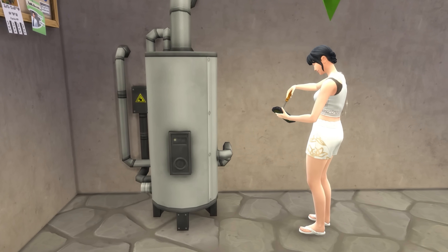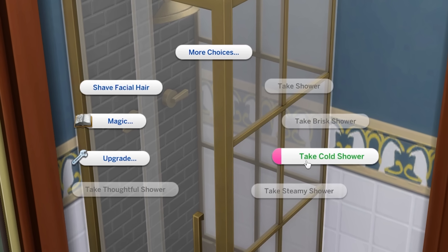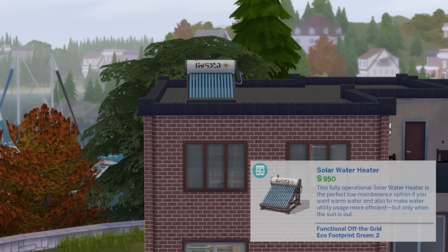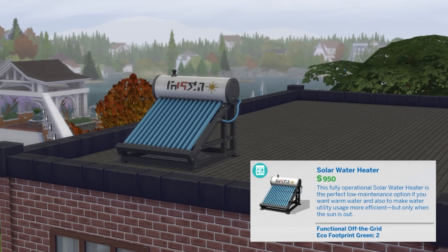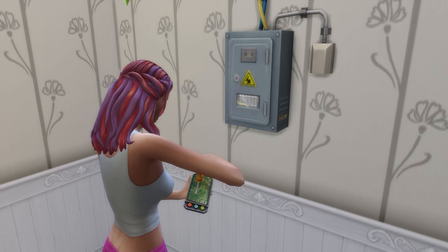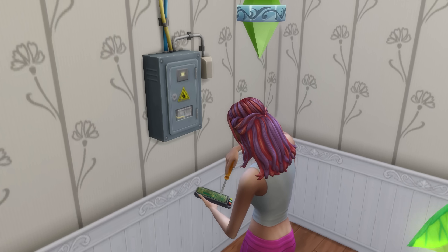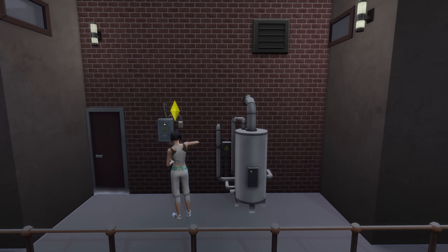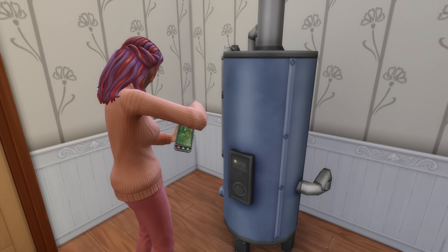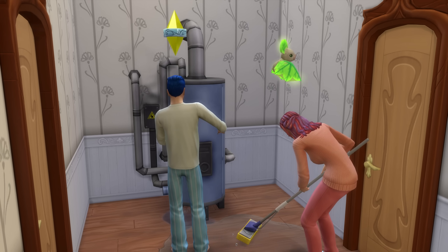There's also the water heater object, and placing this on a lot will lower your water bills. However, it'll also change how hot water works. While the water heater is working, so too will your hot water. But if it breaks, then you'll only be able to take very uncomfortable cold showers until it's fixed. This object can be upgraded to break less and to function off the grid. You could alternatively opt for the solar water heater, which will never break, but will only work while it's sunny. Similarly, there's the fuse box, which will lower your electricity bills, but if it breaks, all of your lights will start flickering until it's fixed, and it can also be upgraded to break less. Note that if water heaters or fuse boxes are placed on a shared space on a residential rental lot, they will affect every unit on the lot, but if placed inside a unit, they'll only impact that unit. All in all, these objects add a bit more realism and gameplay around your water and power, which can add variety into your usual home life.